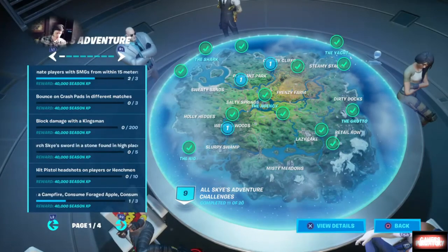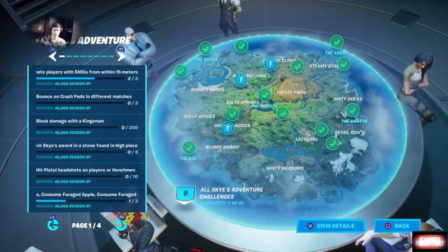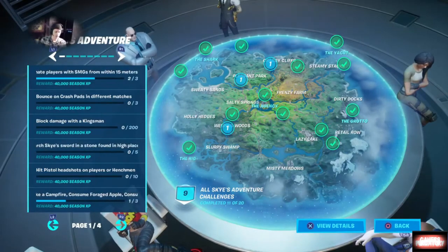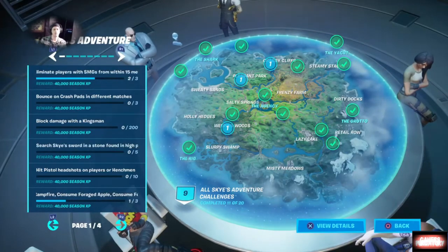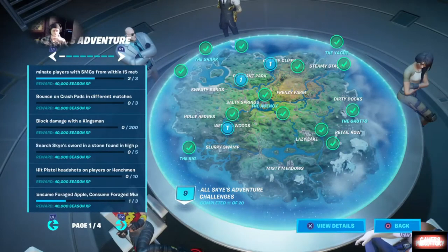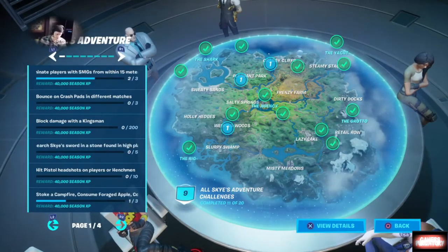Next you want to search Sky's sword in the stone, which is found in high places. We have maps available for that online if you need them. If not, just look for very high places and you should have no problem finding her swords — they're all relatively on one side of the map, so if you find one, focus on that particular side.